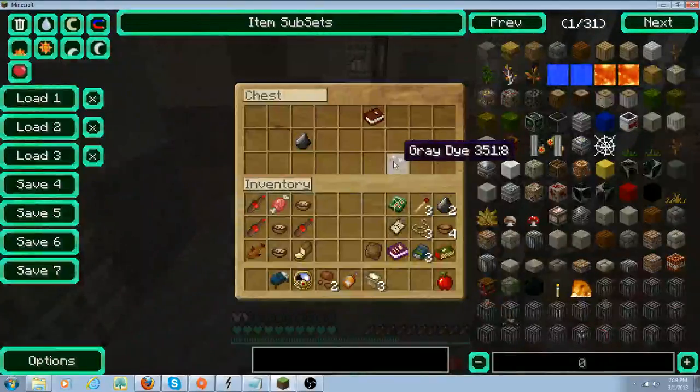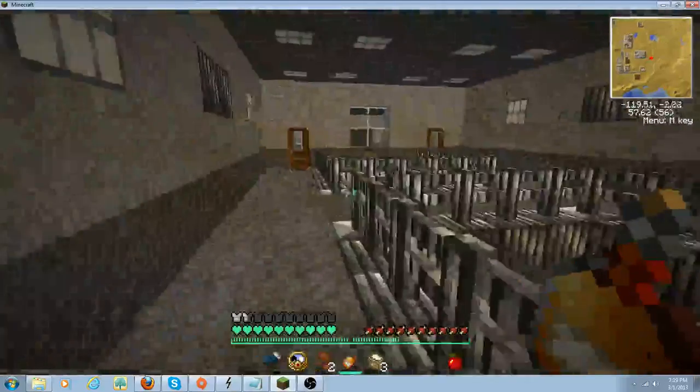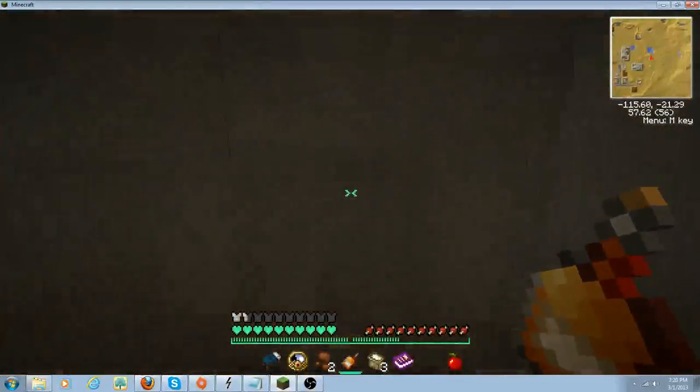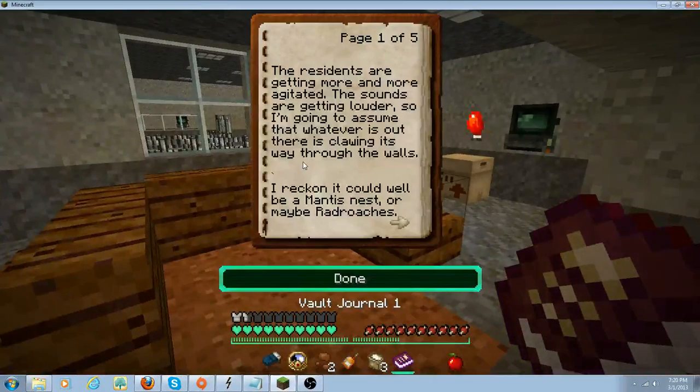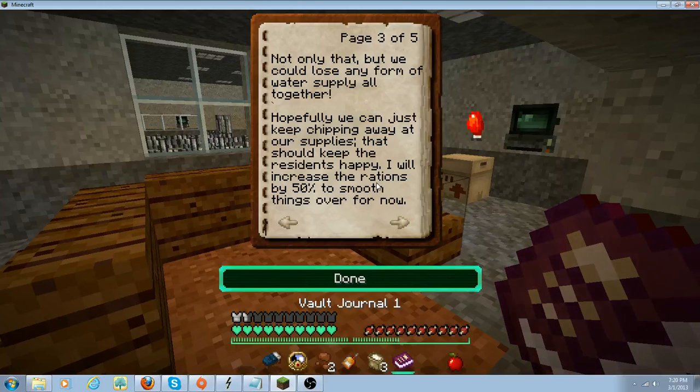Actually, I don't think I can make a bow. Yeah, I can't — crap. Ooh, vault journal one! I don't think we'll need the clay but we might need it for something. Oh, I just found underwear — ha ha, underwear! Let's organize this area, get all the food in one area.